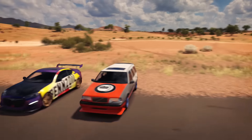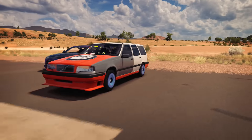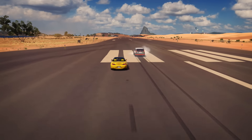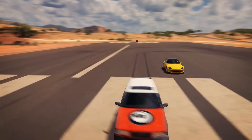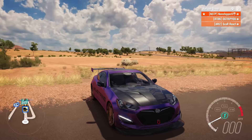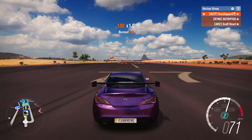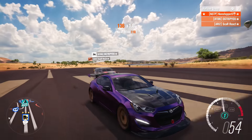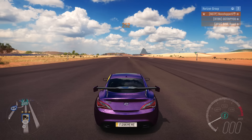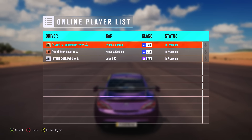The Volvo goes next and stops very quickly, close to the line. The Genesis goes last — the launch and everything about the run goes wrong. Scar takes first place in this challenge worth 2 points, tying with the Genesis host at 3 points each. The Volvo now has 1 point.